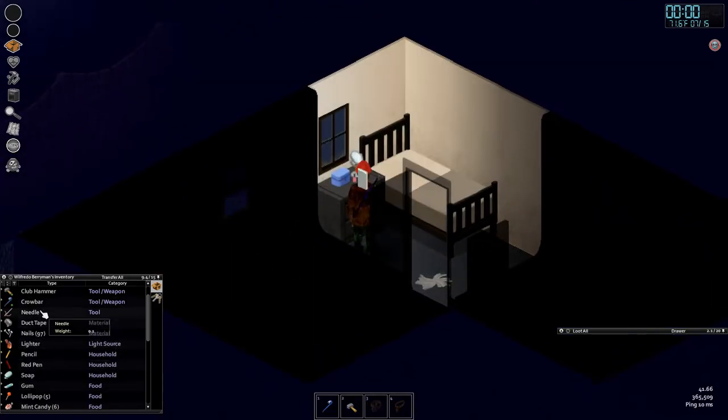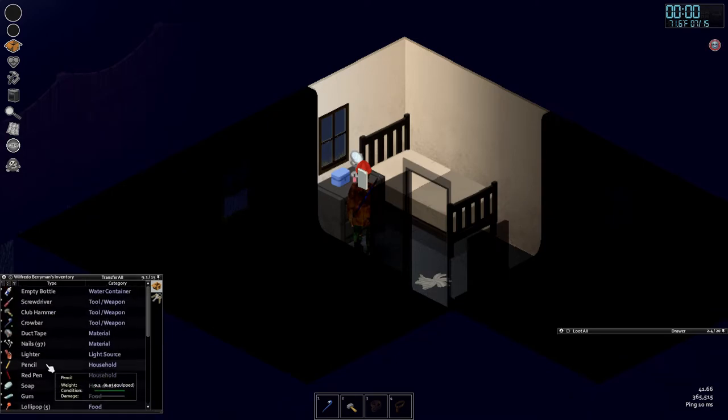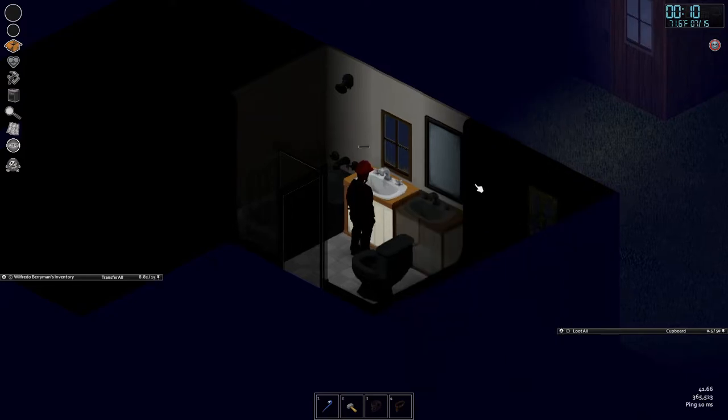Let's put the sewing stuff in here as well — you don't want to lose these things. I don't plan on making repairs so we don't need the crowbar right now. One day we're hoping to find a second water bottle; until then we keep using this one.